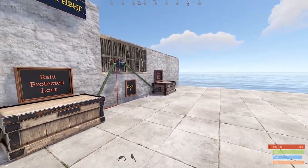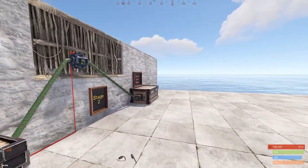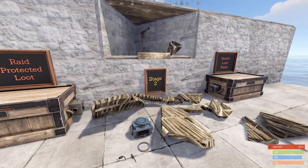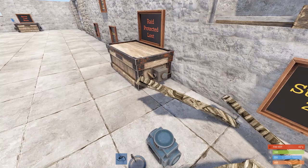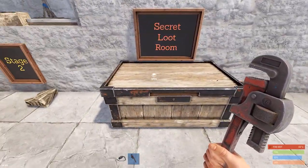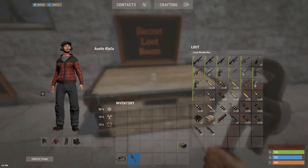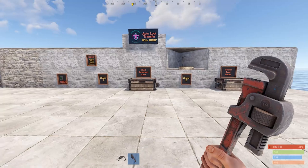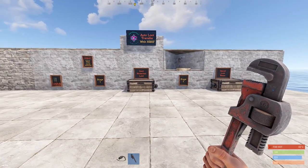If the raider keeps going and comes in contact with the stage two twig, they take some rounds and this stuff breaks, getting rid of that evidence. Now we don't know where it went — this box is now disconnected from the system and it's hidden somewhere with all your loot in it. That is it for the HBHF version.